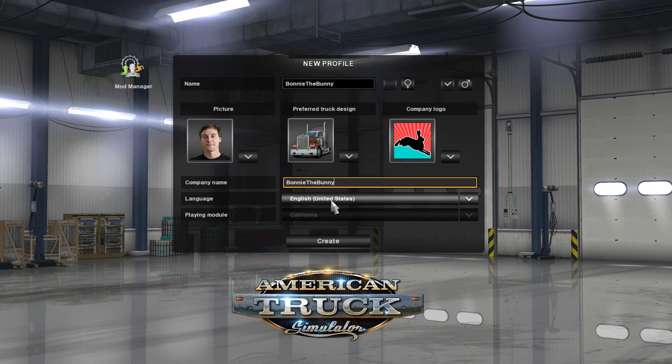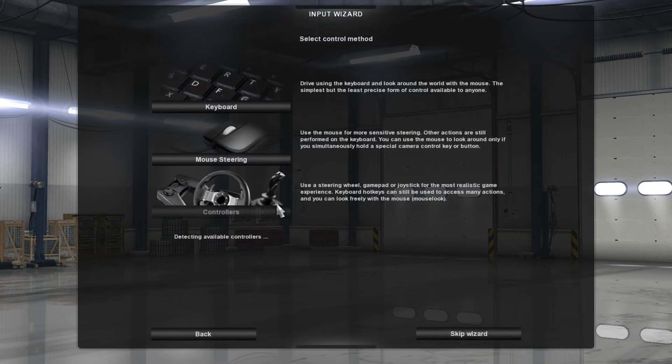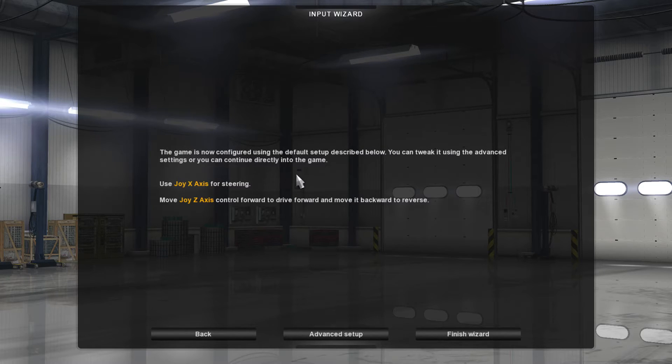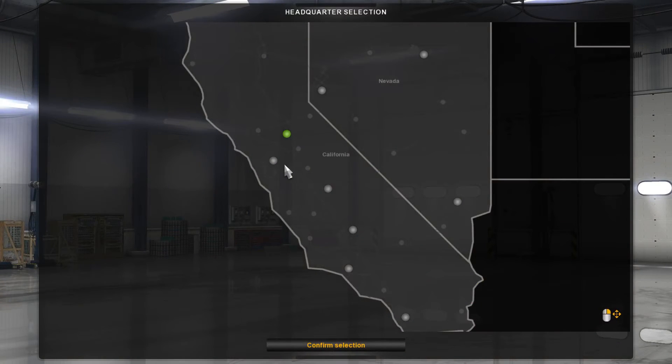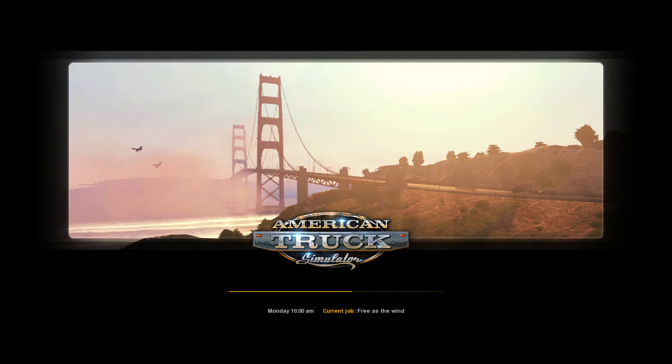I'm using a controller if I've not said that already. Simple Arithmetic. Okay, finished wizard. Select the city you want to start in. Where do I want to start? Los Angeles? Oh, Las Vegas. Come on, Las Vegas. Yes. Oh, this game is going to be so good.